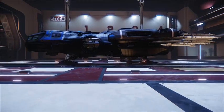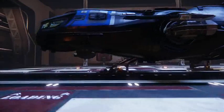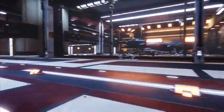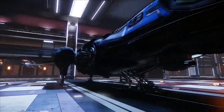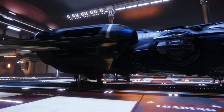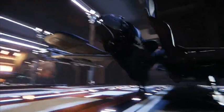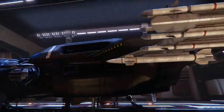Here we have the Freelancer, which is a nice little ship. It's kind of the smaller version of the Constellation — it's a two-man ship. As you can tell, it's significantly smaller than the Constellation, but still it's a very nice ship. It's been getting a lot of hate on the forums recently, and I really don't agree with that. It's a good looking ship. Alright, that's the outside — let's jump inside.